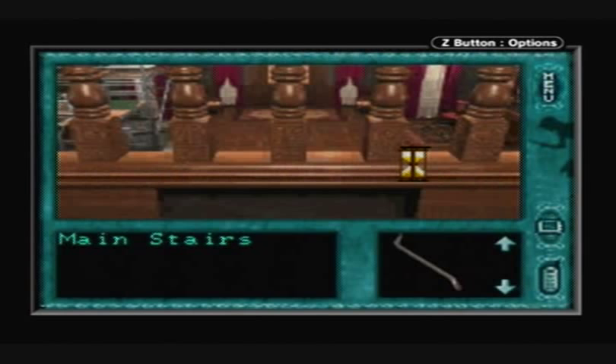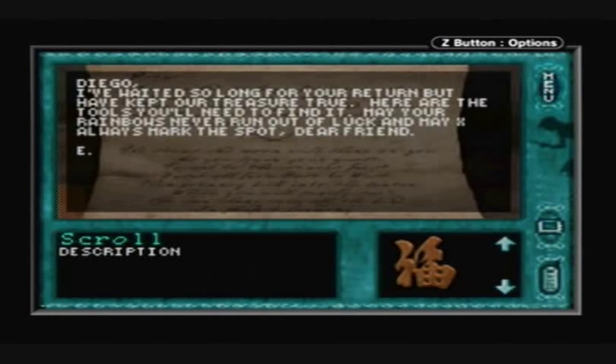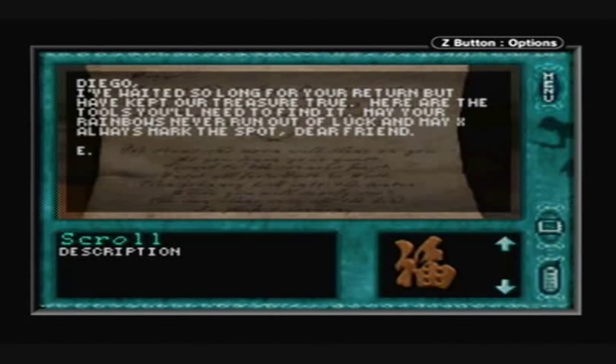That's how you do it — very straightforward. It opens up a secret area. Diego, I've waited so long for your return that I have kept our treasure true. Here are the tools you'll need to find it. May your rainbows never run out of luck, and may X always mark the spot. Dear friend, E. And that's the end of chapter two.